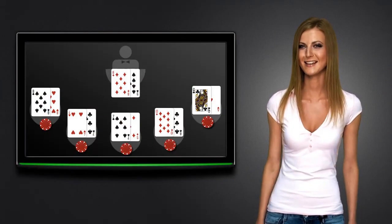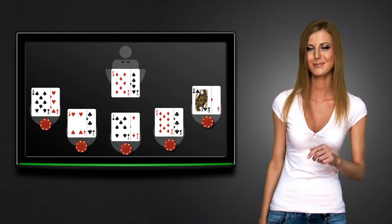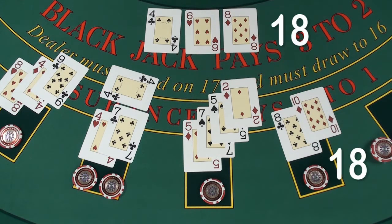Now the dealer must stand, and all the players' hands are compared to the dealer's hand one by one. This hand is a push, as the player's and the dealer's hands are both equal. The player gets his bet back.